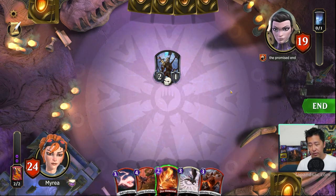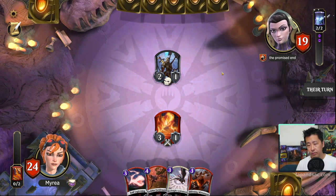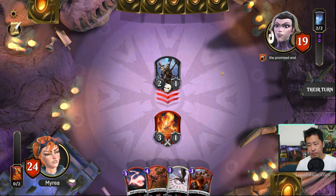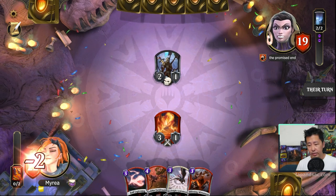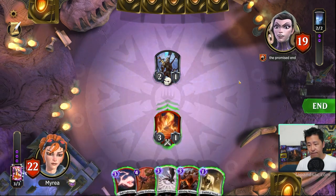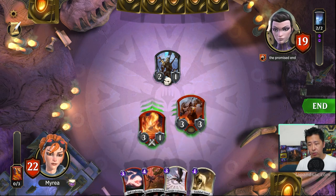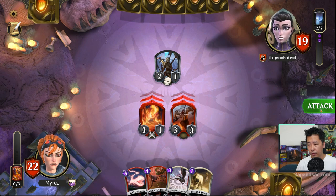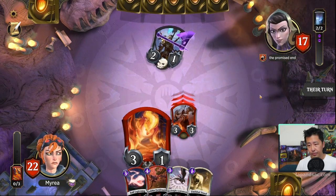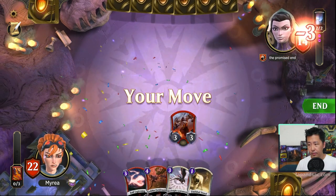Merchant of Death. I'm going to cast our Elemental Repast — so 3 damage for them, let's take it. Nothing from them. In that case I will go with the Minotaur and send both attackers. Pass the turn.